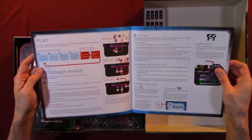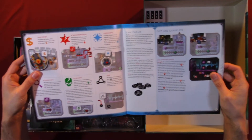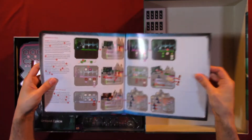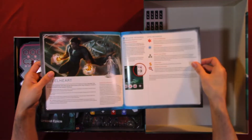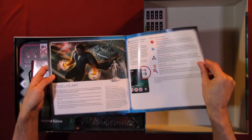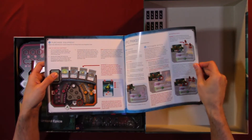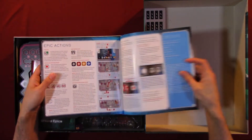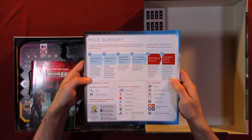Play, Reckoners face. Here we have some more information: playing tokens, dice juice examples, working as a team, steal heart, receive rewards, epic rewards, purchase equipment, epic phase, ability equipment, power cards, epic actions, rule summary.